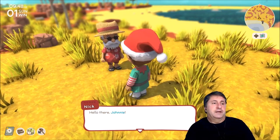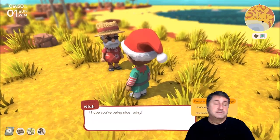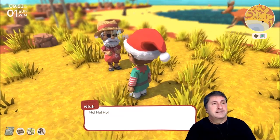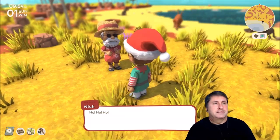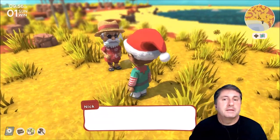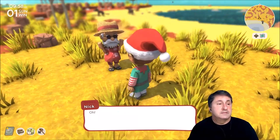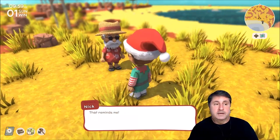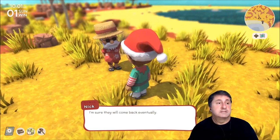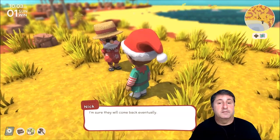Hello there, Johnny! I hope you're being nice today. I love it here on Shell Island. Oh, that reminds me — it seems some of my white Jackaroo have gone missing. We have caught a few, by the way — I'm sure they will come back eventually.